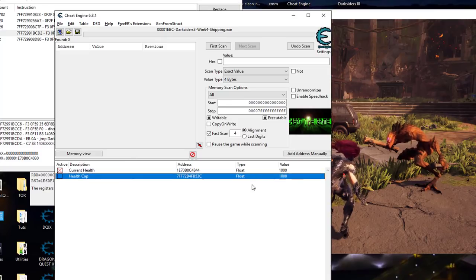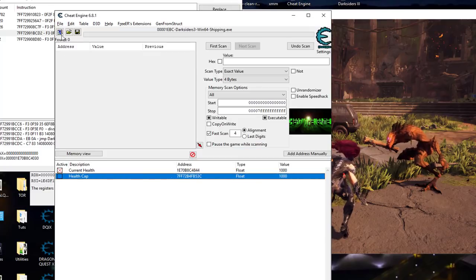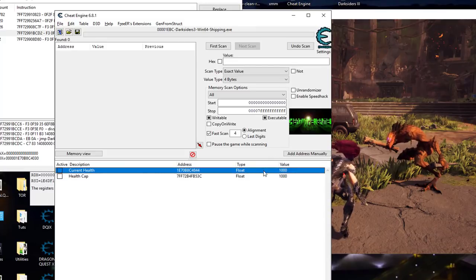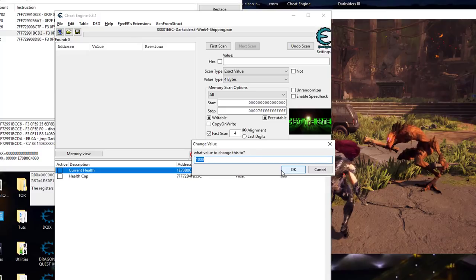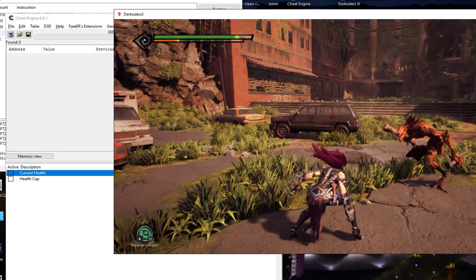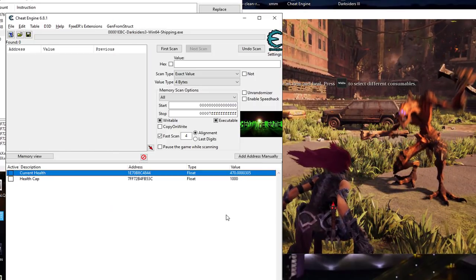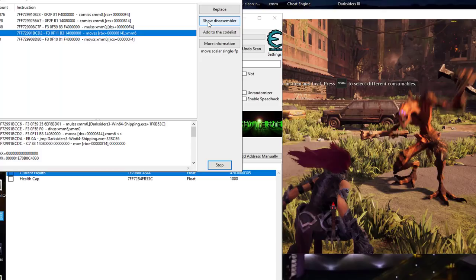I'm going to keep that on the cheat table and save our work so we don't lose it — saving as Darksiders3. Now anytime we attach to the game it will ask if we want to load our current cheat table. To verify the cap, I decrease it to about 750, take some damage and see what happens — health went down a lot, more than normal. That confirms this address is directly related to our current health behavior.